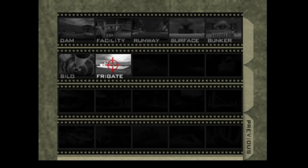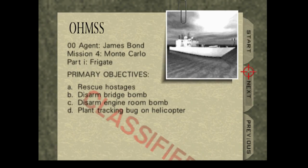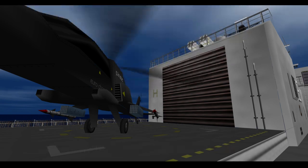Alright, on to the next mission — level number seven is Frigate, on double agent difficulty. The objectives are: rescue hostages, disarm the bridge and engine room bomb, and plant a tracking bug on the helicopter.